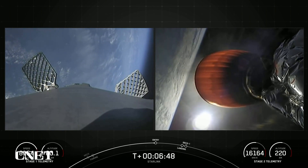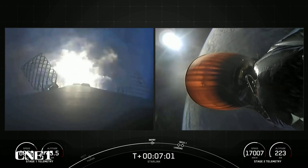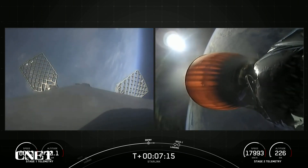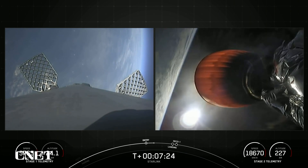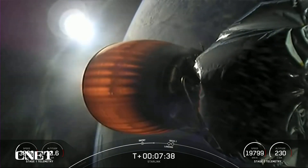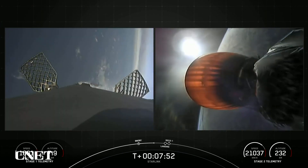Stage one FTS has saved. Stage one entry burn startup. As you can see, the engines have reignited on the first stage. Stage one entry burn shutdown. With that, the engine shutting down concludes the entry burn — stage one trajectory nominal. Today's mission marks SpaceX's 197th overall launch. It's the 15th flight for this first stage booster, having previously launched 14 missions, breaking a new record for flight-proven boosters. About 45 seconds away from the landing burn beginning on the first stage.